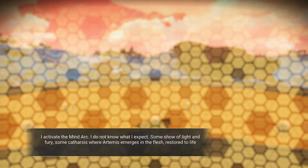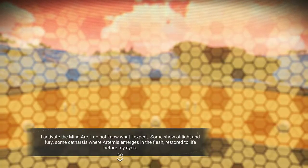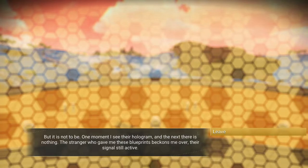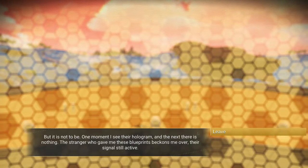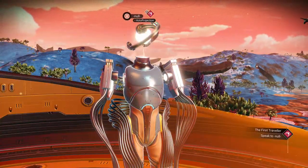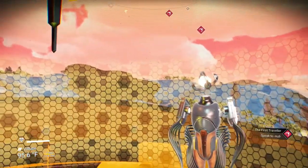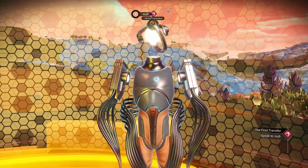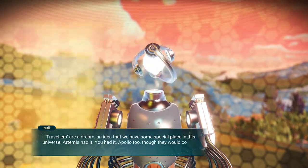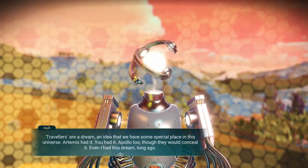I activate the Mind Arc. I do not know what to expect — some show of light and fury, some catharsis where Artemis emerges in the flesh, restored to life before my eyes. But it is not to be. One moment I see their hologram, and the next there is nothing. The stranger who gave me these blueprints beckons me over, their signal still active. Hello — didn't expect that, but hello, Null, once again.